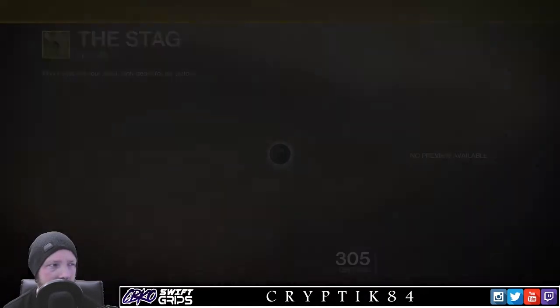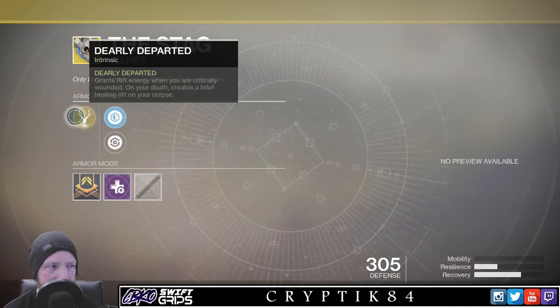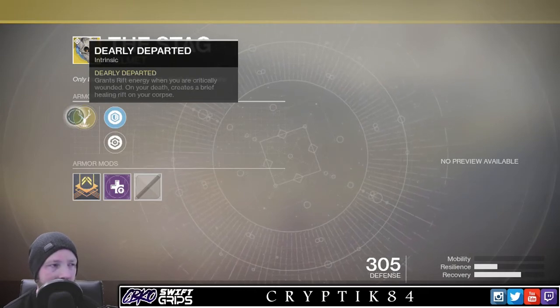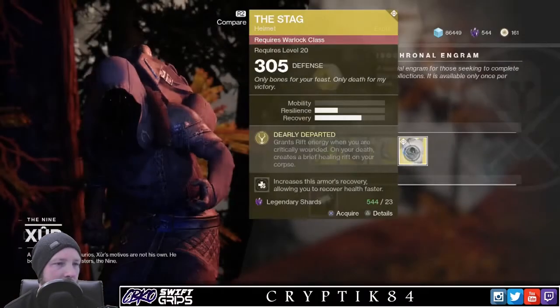Warlocks, you get The Stag. Dearly departed: grants rift energy when you are critically wounded, and on your death creates a brief healing rift on your corpse. That sounds... happy? What's the point of that? Nothing good for you if you die. No, that's rubbish. I don't like that. It looks quite cool though.